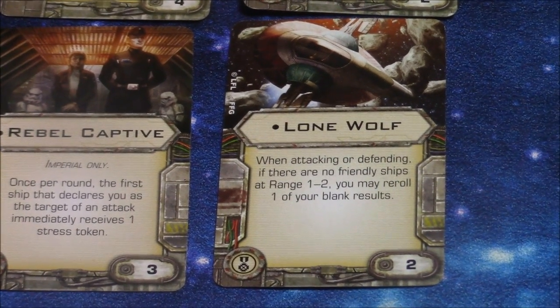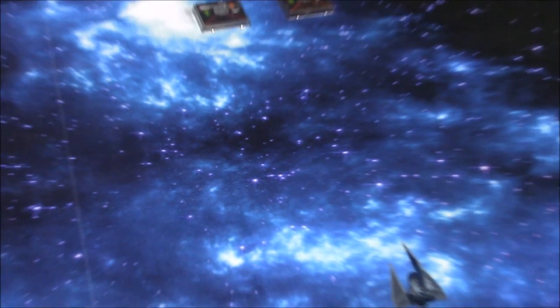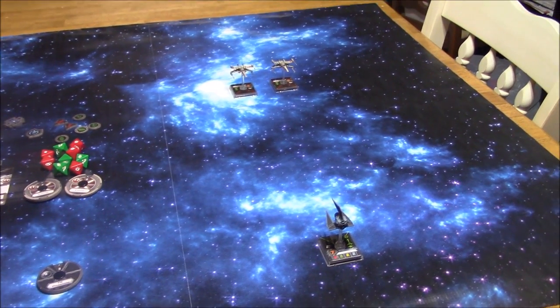With Lone Wolf, when attacking or defending and there are no friendly ships at range 1 to 2, you may re-roll one of your blank results. So let's get right down to it — we'll put this camera on the tripod and get the game rolling.